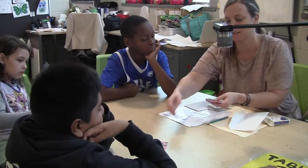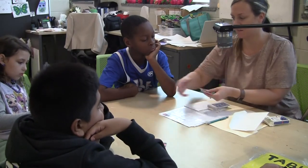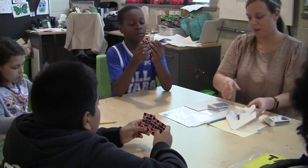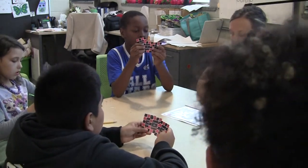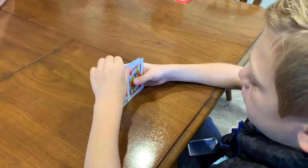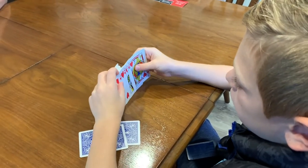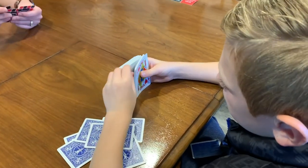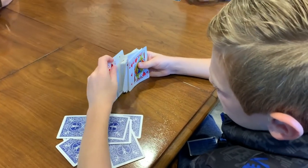One player at a time has the deck — this person is the dealer. The others are called players. Players start with a set of three different Guess My Colors cards. Directions alternate between the dealer and the players. Begin by removing 20 red cards, or 20 black cards, or 10 cards of each color. Put these off to the side face down without letting the other players see them.